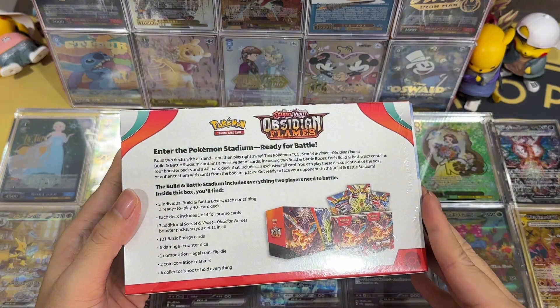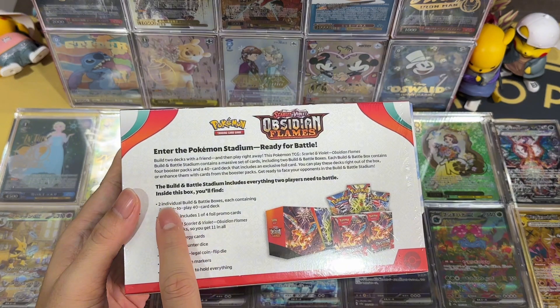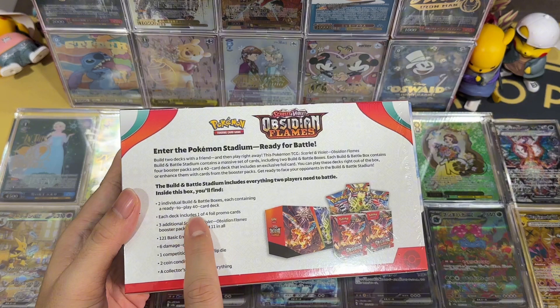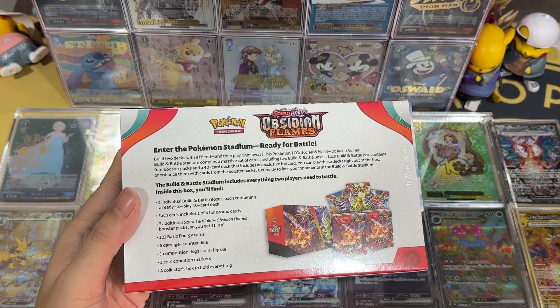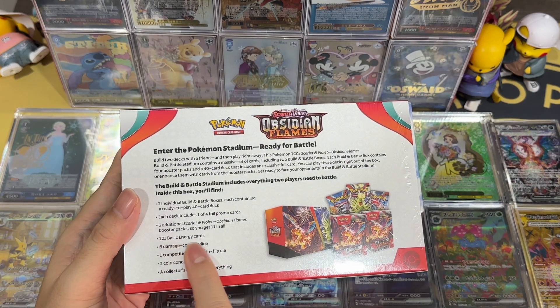This is exactly what I mentioned earlier. And just to recap the content of the box: you get two individual Build and Battle boxes, each deck includes one out of four promo cards, three additional Scarlet and Violet Obsidian Flame booster packs — so you get 11 in all — and 121 basic energy cards, six damage counter dice, one competition-legal coin flip die, two coin markers, and a collector box to hold everything.